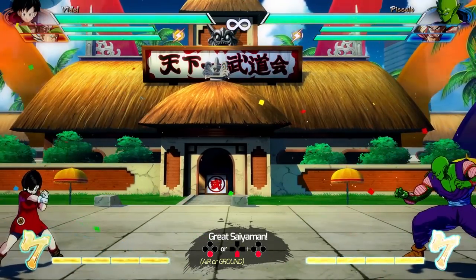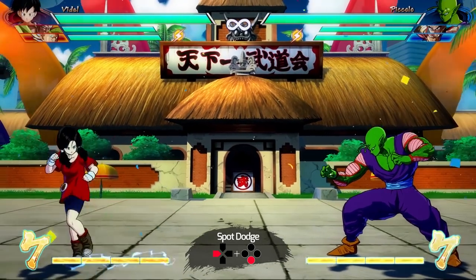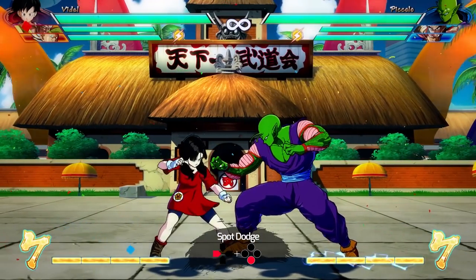In this regard, she might remind you a little bit more of Android 18 than 17, because she has this puppet character that she can just call on a whim. And that's one of the reasons why she got a lot more love than 17 did. Videl is also the only character in the entire roster that does not have a Reflect. Instead, she has this spot dodge where she just dodges an enemy's attack.